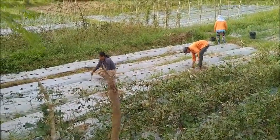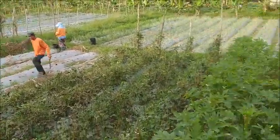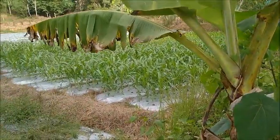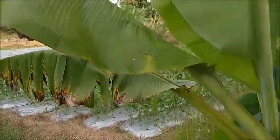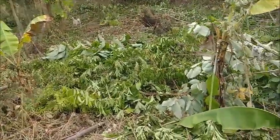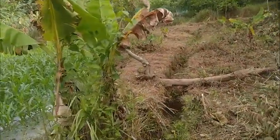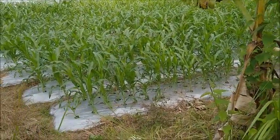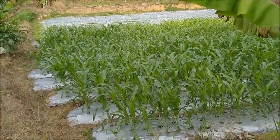That corn patch was harvested last week. I got the fertilizer yesterday. We're gonna be fertilizing this corn right here — it's actually looking pretty good, nice and green. You can't see because I'm standing behind this banana tree. That's a little bit better perspective. The nice rich green color is indicative of there being plenty of nitrogen in the soil.